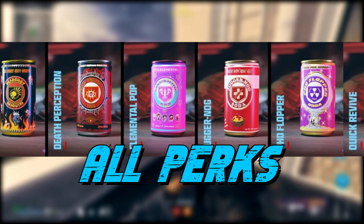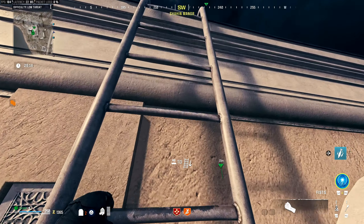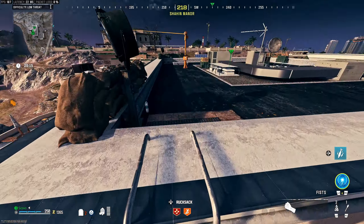In MW3 Zombies, you can get all the perks for free. I didn't stutter — I said free. The way you do this is by doing little tiny Easter eggs that are scattered all around the map. Your favorite cowboy here knows how to do them, so saddle up, partner, and let's go get us some perks.